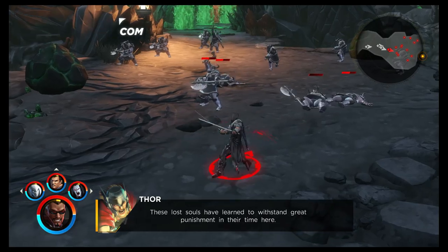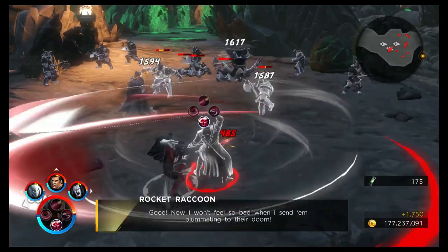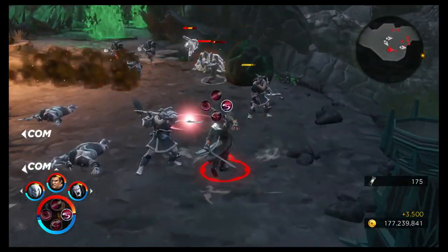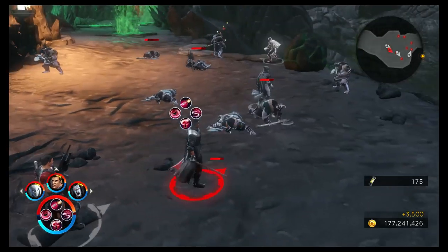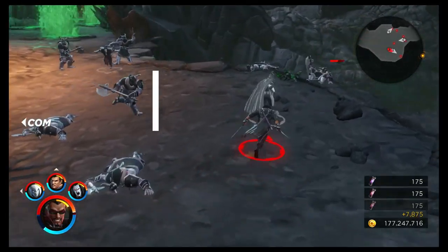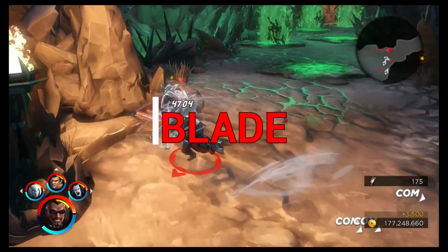For today's beginner's guide for Ultimate Alliance 3, we have our second Curse of the Vampire character — it will of course be Blade. Following on from that we'll have Punisher and Morbius, and after that we'll have the much requested Crystal, who I'm getting so many comments about.